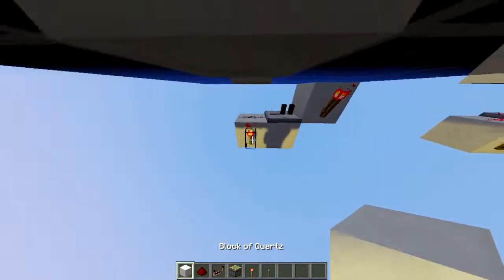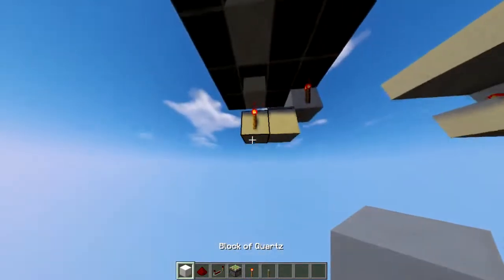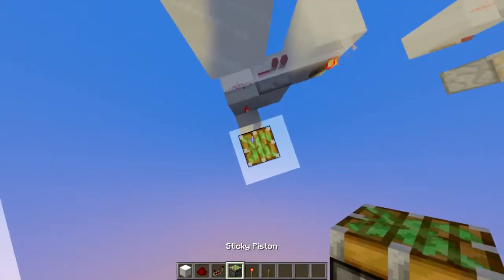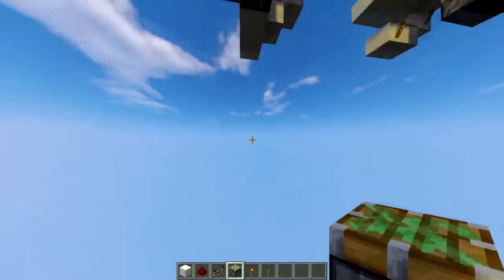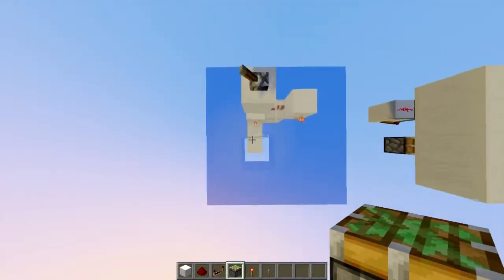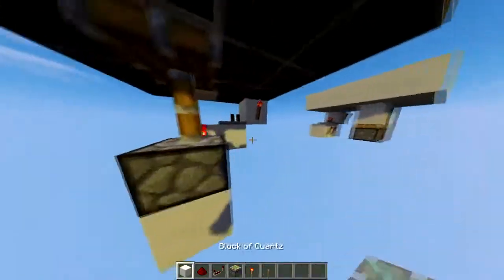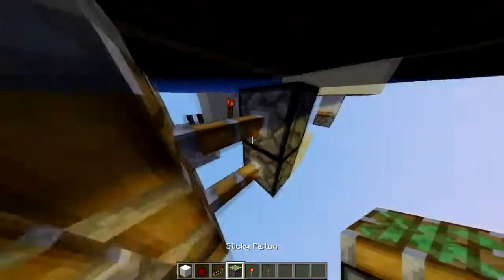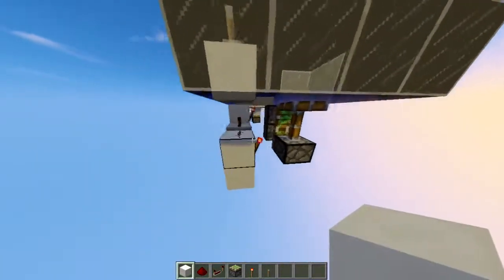Now what you need to do is go a block like this and put a sticky piston down here. Just one more block up — it has to be on this block right there. Then you can break this block and put two sticky pistons going into this one, like this and like this.